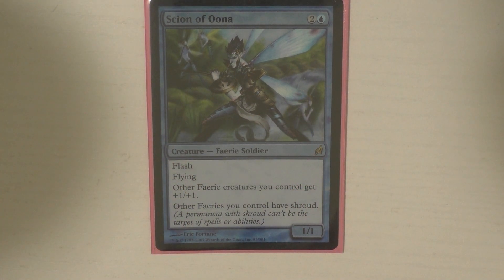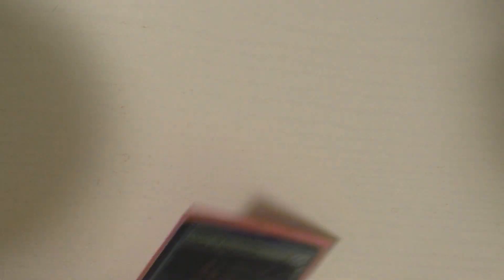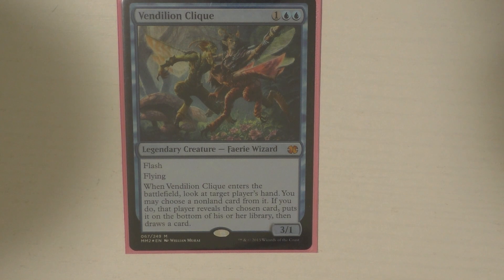I only run three creatures in the deck. The first one is Scion of Una — it gives your fairies Shroud, which is really incredible, and it does affect Alila as well so Alila would have Shroud. It does come into the battlefield with Flash, which is great. I also have Sower of Temptation, which is really great because I can take something from somebody if I need mana acceleration or want to take the most threatening thing. I also have Vendilion Clique, which I like for that little bit of access to information. This might come out in the future though, because I'm really trying to maximize my artifacts and enchantments — but for now it's the Powerpuff Girls, we love it.